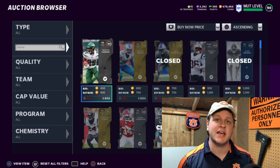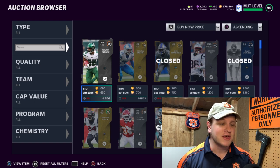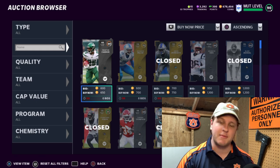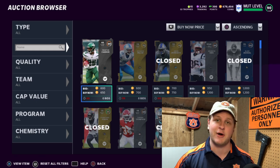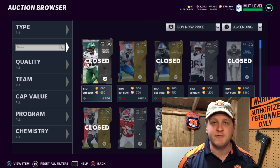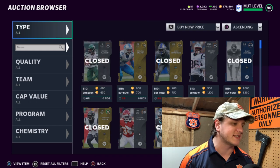I don't have a whole lot of time to spend on the actual game nowadays with a new kid and all that. So what I do the majority of my time is I just work the auction house. I flip cards, snipe cards, sell them for a higher profit — that is how I make the majority of my coins. It is definitely the best way to make coins in Madden 21.